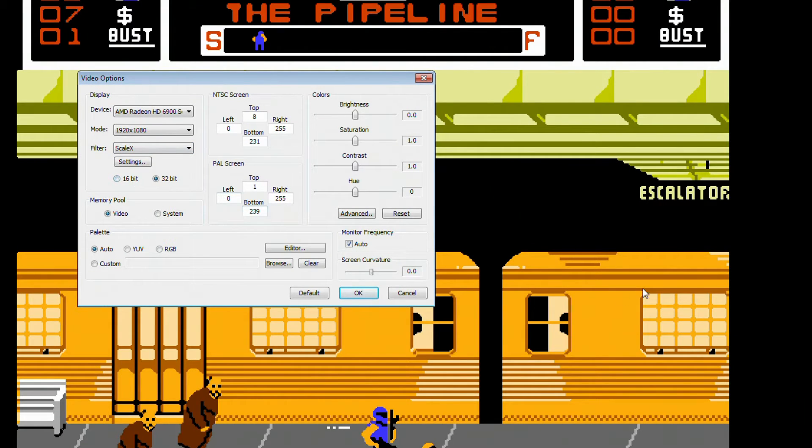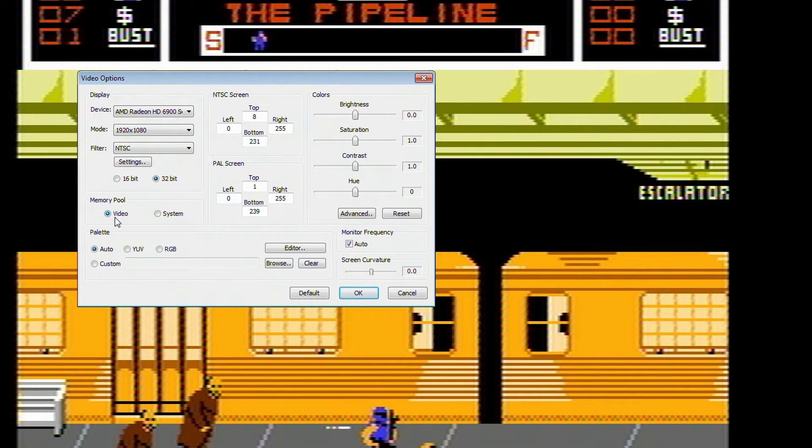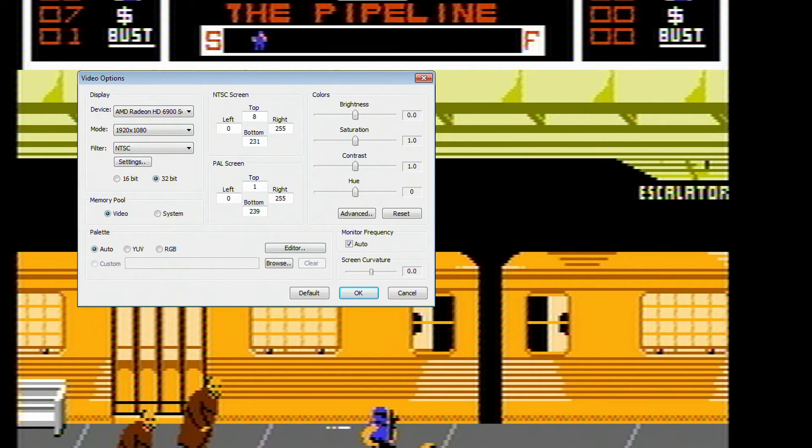First off, we are going to change it from the standard filter. You have a number of different choices: Scale X, which gives it a very cartoony look; HQ X, which is a similar variation; and 2x SaI, which still gets a little bit of TV blurriness. The setting we actually want to use is NTSC, which gives it that classic TV look — but there's still more to do, because all NTSC does by itself is introduce color bleeding, which alone looks ugly. So we need to make some other changes.